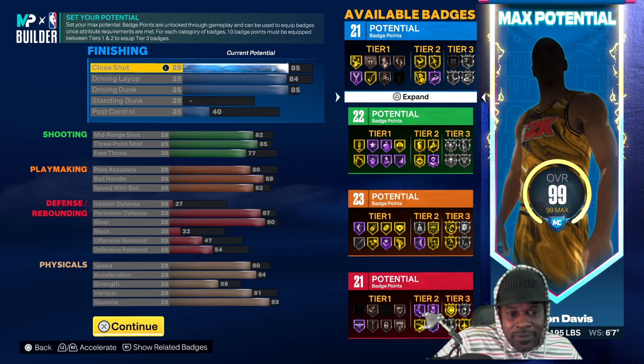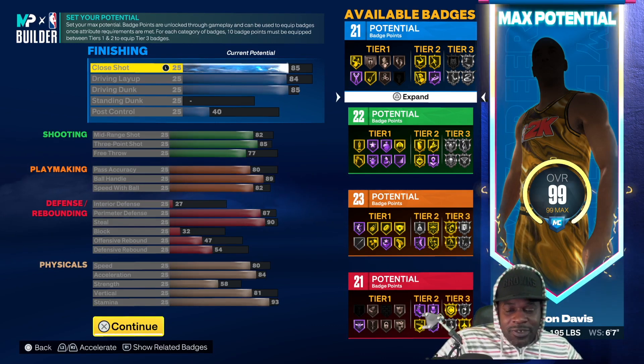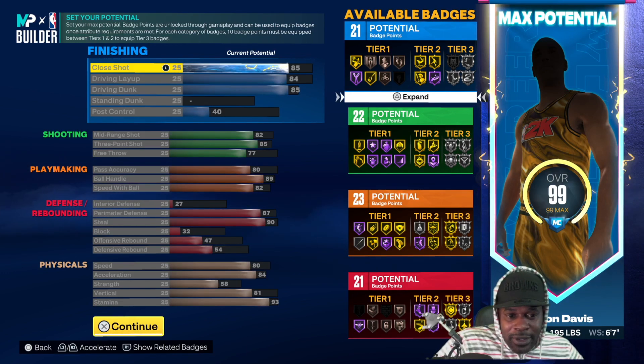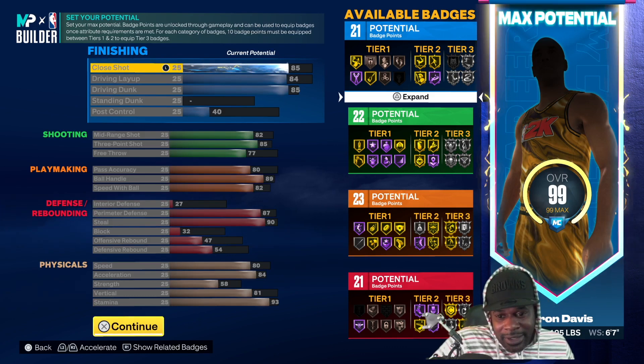Interior defense, 27. Perimeter defense, 87. Steal, a 90. Block, 32. Offensive rebound is a 47. Defensive rebound is a 54. Speed is going to be an 80. Acceleration, 84. Strength is a 58. Vertical, 81. Stamina, 93.